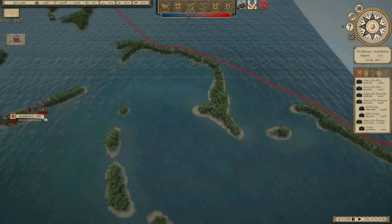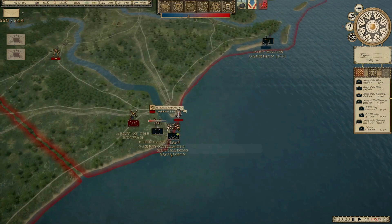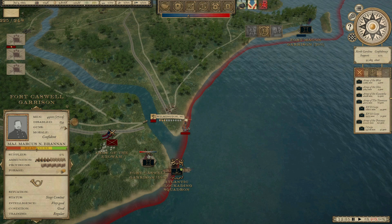We are now in July of 1862 and I am working on trying to get my army built back up to a similar size to what the Confederates have put together, because they have passed the draft, which I am also going to be working on now. They are laying siege right now to Fort Caswell here near Wilmington, North Carolina.